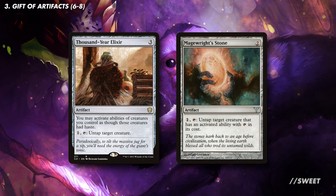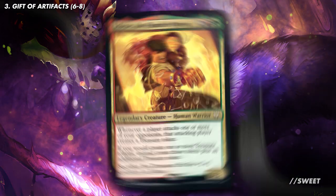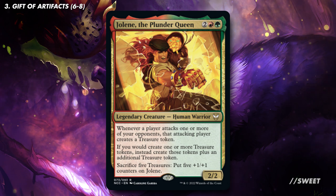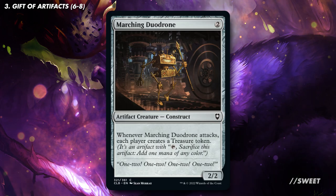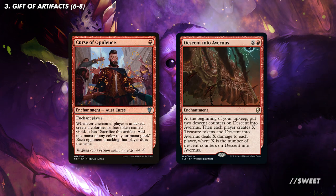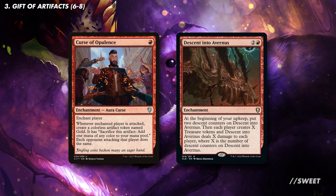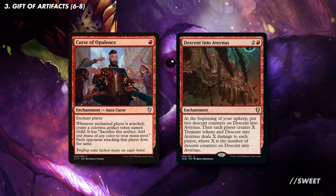First up we have Thousand Year Elixir and Magewright's Stone. These let us untap Kibo so we can tap them again to make two bananas a turn. Next up is Jolene the Plunder Queen, which gives everyone a treasure token whenever someone attacks one of our opponents — absolutely perfect for the deck. For something a little bit smaller we have Marching Duodrone, a fine little creature that when it swings gives all of our opponents a treasure token. You then also have Curse of Opulence and Descent into Avacyn. The curse is a great way to get people swinging at an opponent while netting them and us some gold tokens, and Descent into Avacyn can really end a game of Commander quickly as the damage and treasure tokens snowball very fast — perfect for buffing up our Monkey and Ape Horde.